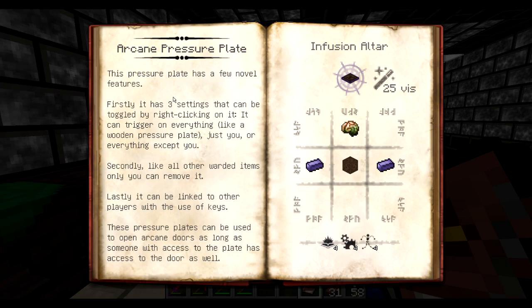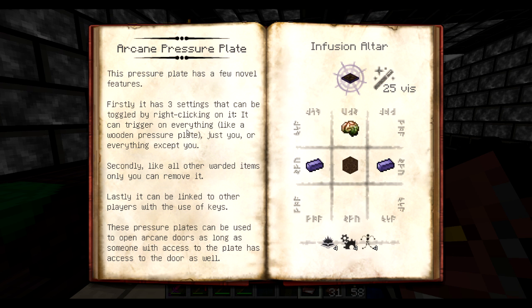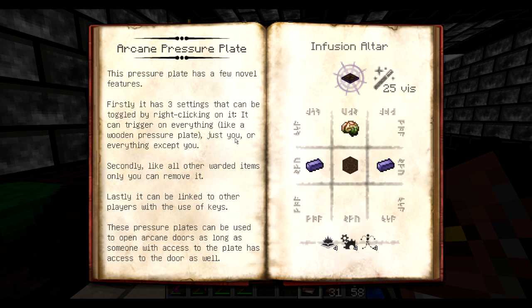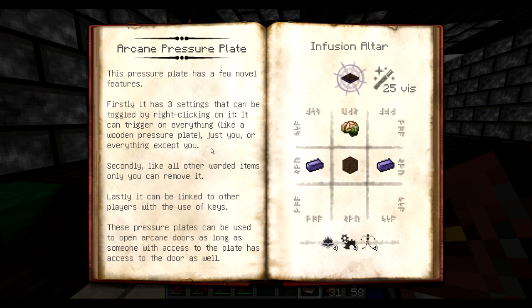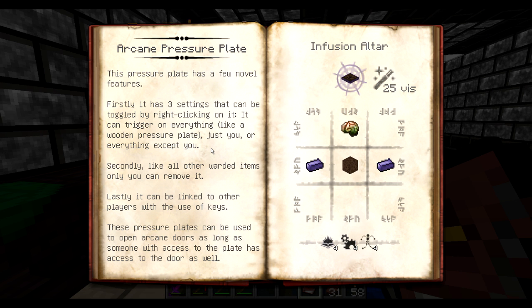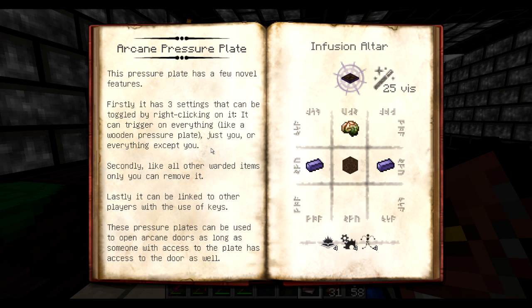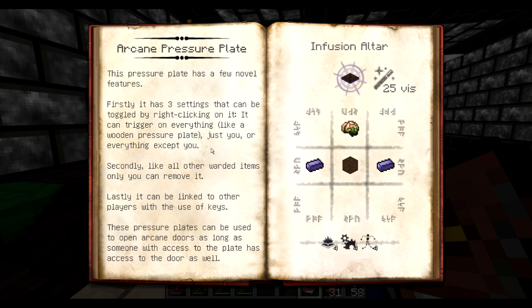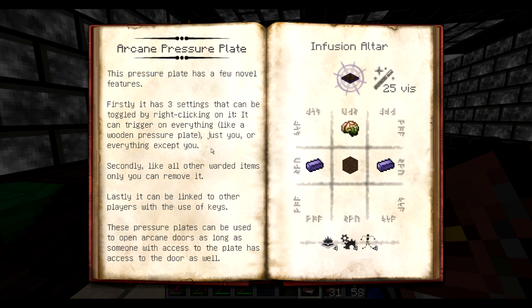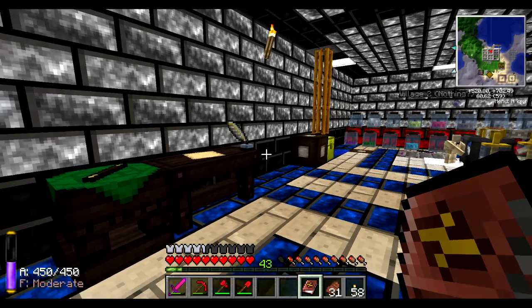I'm pretty sure there's probably a better way to get the armor aspect instead of spending all those iron ingots — if you guys have any idea, let me know. An arcane pressure plate — it has a brain! This pressure plate has a few novel features. Firstly, it has three settings toggled by right-clicking: it can trigger on everything, just you, or everything except you. This is useful for multiplayer but not really for single player — for that I have the obsidian pressure plate. Secondly, only you can remove it. Lastly, it can be linked with other players using keys and used to open arcane doors.